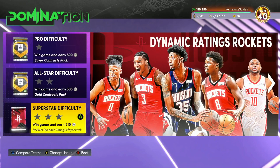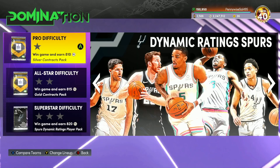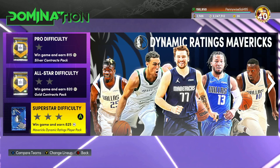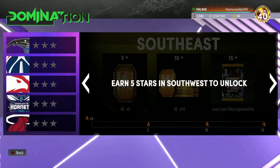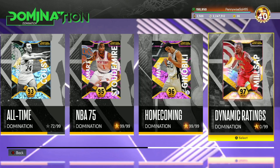I think this is a good way to start off Season 5 if you guys are not really into playing the game online — just hop into Domination. It's very easy, it's on Superstar, but these are current teams so they're very easy teams. It is on Superstar which is a little bit harder, but you're playing mostly gold cards with some diamonds, and these teams are not very good at all. This is a great way to start off Season 5 with this new Dynamic Ratings Domination.